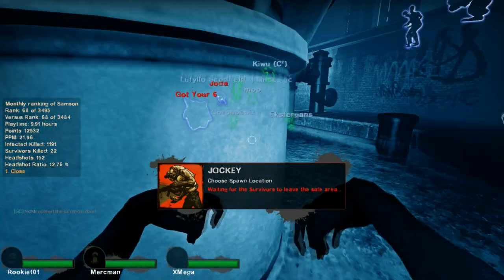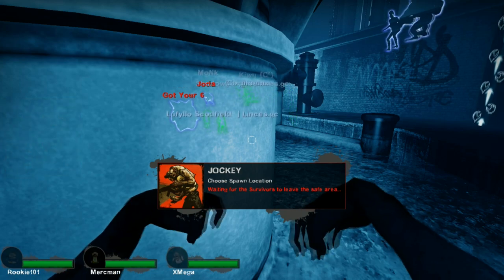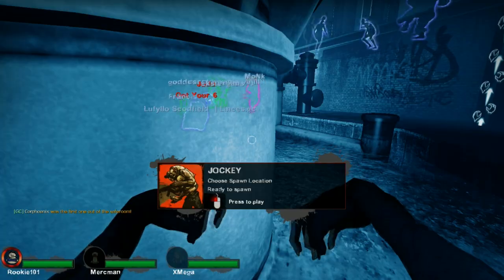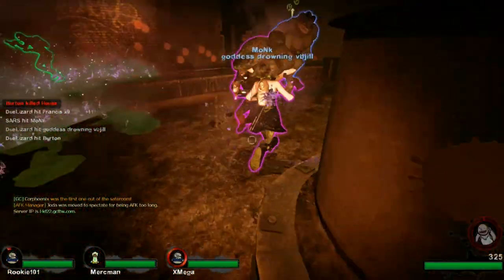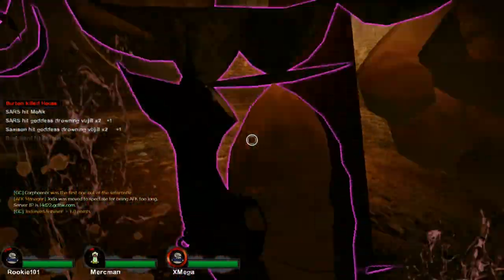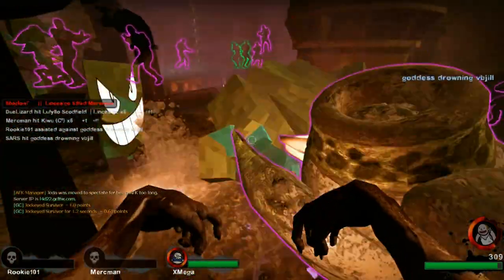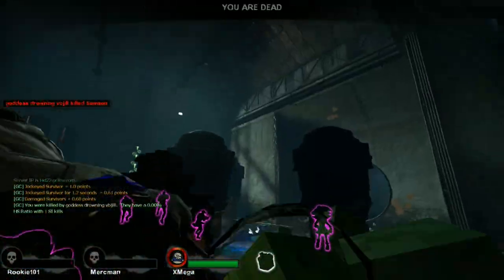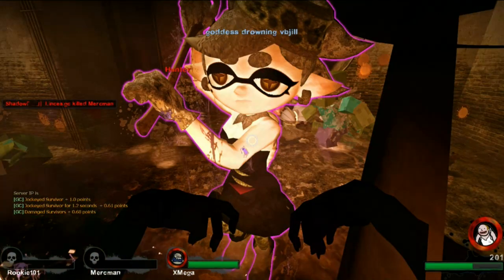Right now we're in ghost mode. When you see the screen is blue like this, that means we're in ghost mode and we're trying to spawn in. I'm a jockey right now, let's try to get her. I'm stuck in the wall — help! That was the look of a stone-cold killer right there.